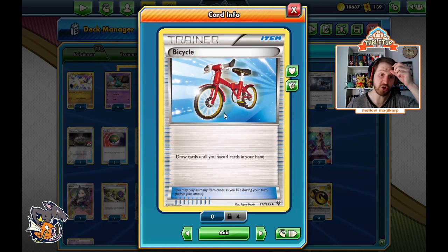We've got Bicycle — draw cards until you have four cards in your hand. A very simple card but a very powerful one. We can brick and have trouble drawing, which is another reason a lot of people shy away from this deck. But with proper resource management, such as saving your Bicycles for the late game, you can definitely continue to draw.